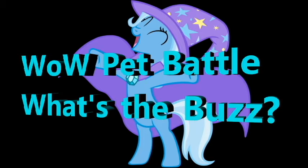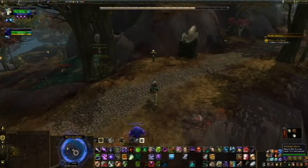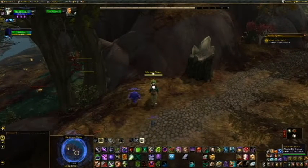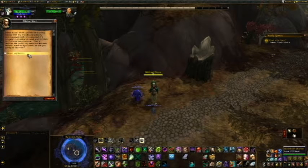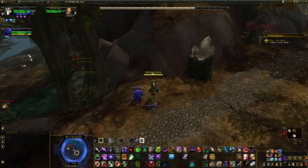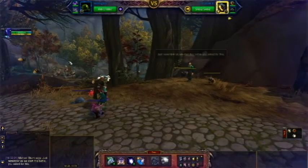Hi guys, this is Malf and welcome to another pet battle. This one takes place in Zul'Farrak. The thing you got to watch about this one — there's an Alliance pad that comes down to the right of my character. You don't want to mess with that guard because you'll get flagged for PvP automatically, and that thing has a ton of health and hits pretty hard.